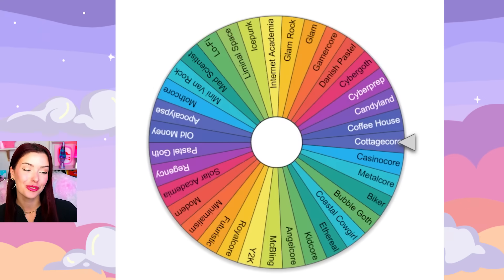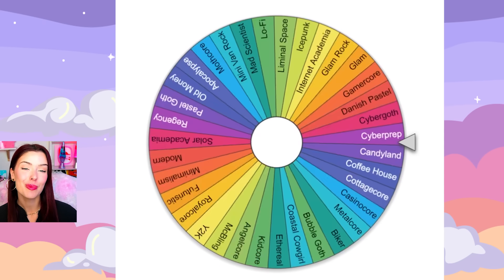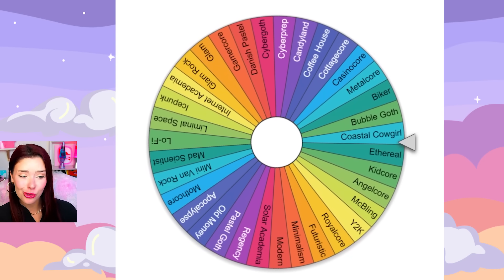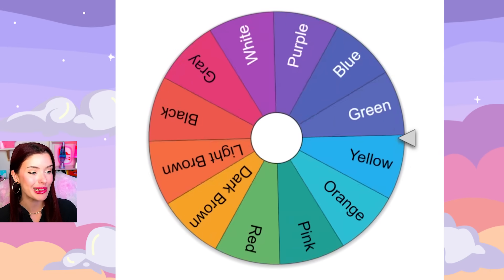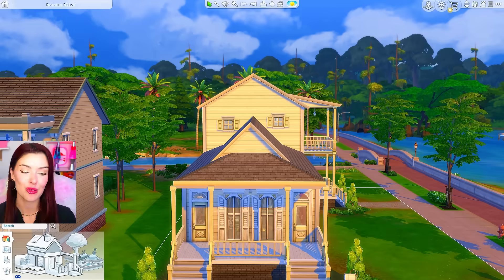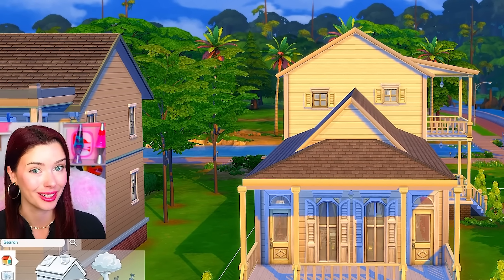So we have this wheel here full of aesthetics and this wheel full of colors. Let's spin for the first one for our aesthetic and we're doing cowgirl coastal. Some of these aesthetics are weird. But let's spin for the color and we get orange. So somehow we need to make this look better in a cowgirl coastal orange aesthetic.